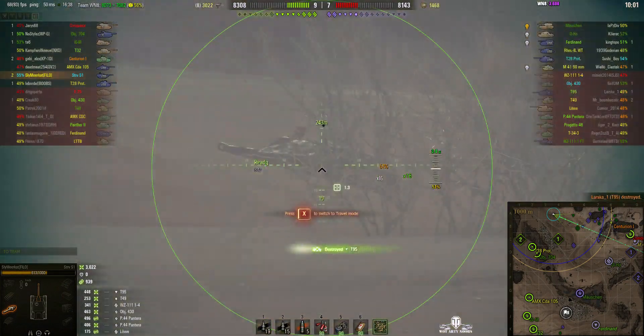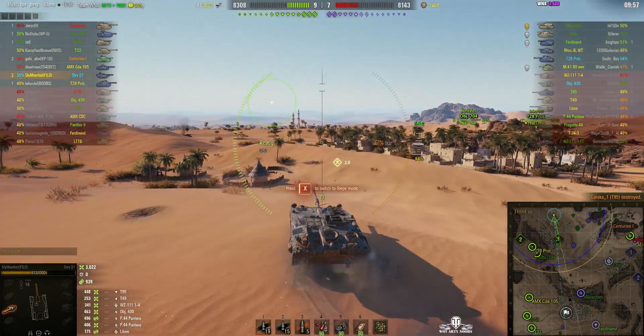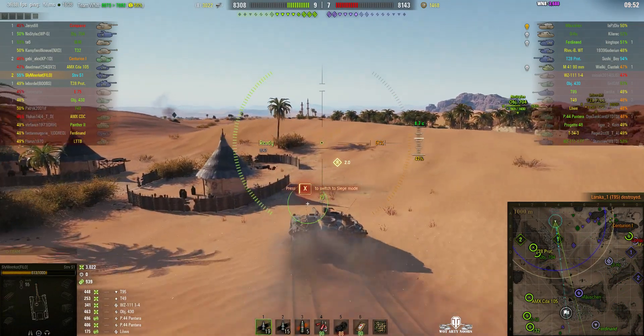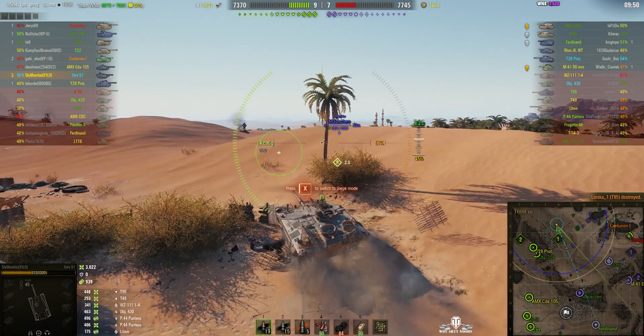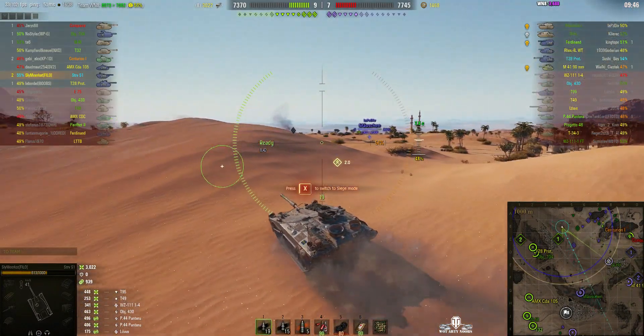He tracked him with the first shot, fired another one in, and that finishes him off — gets the kill. It was a blind-shot kill as well, so we don't actually see how much damage he did. But he's over 3,000 hit points of damage so far — 939 of assist.